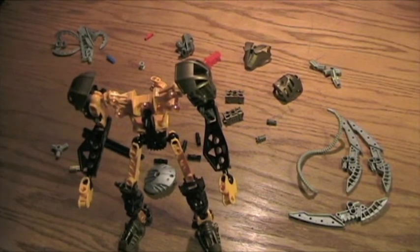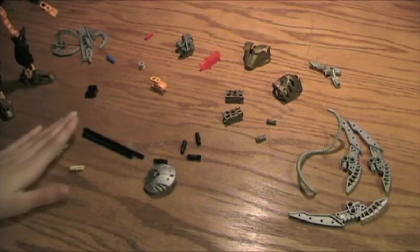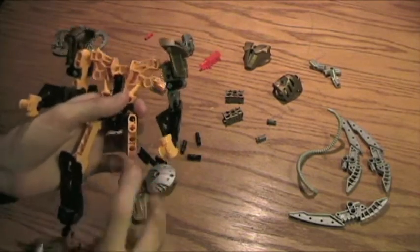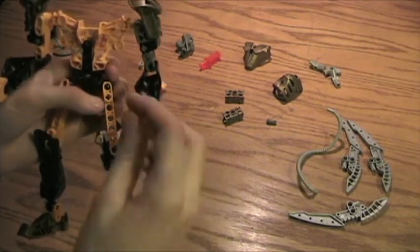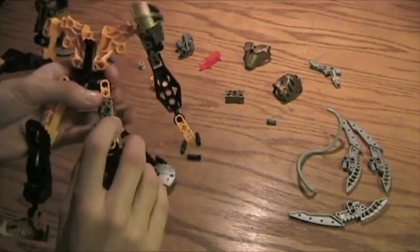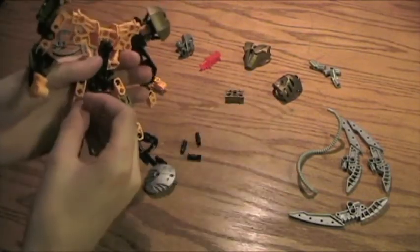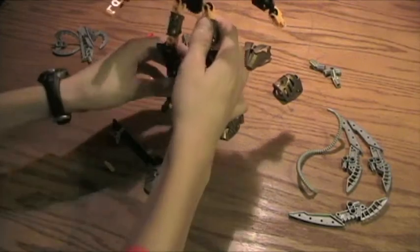Now that you've done that — and he looks like a Metroid, even though I don't play the game — you're going to put on his leg armor, which I forgot about earlier. Take the remaining two gray clicker pieces and then the gold armor — the gold shin or thigh armor from the Metro — and clip it on right there like that. Do it for both legs. There's no up and no down, as you can see. Now you have his body.